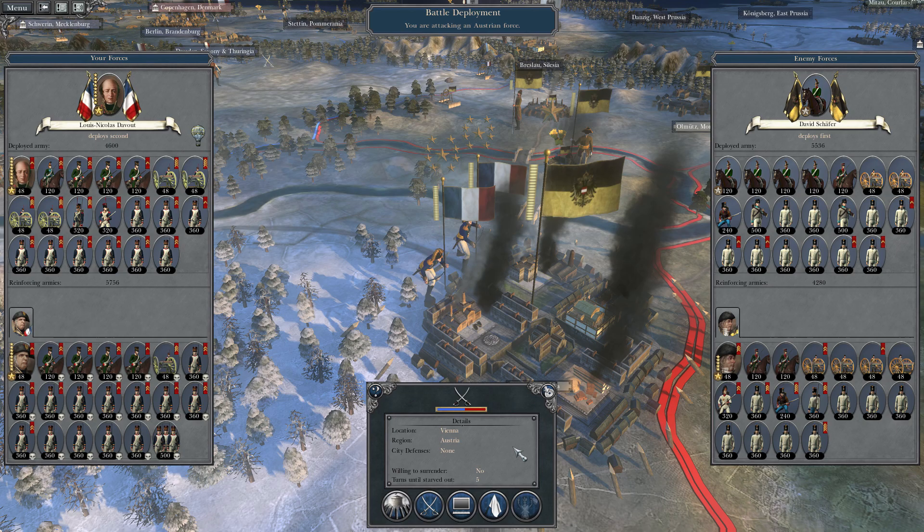Unfortunately, on that note, it's time to end the video here. Thank you very much for watching episode 4 of my Napoleon Total War Darth Mod version 2.6 French campaign. We've got a massive episode coming out soon - episode 5 - where Louis-Nicolas Davout with 4,600 men with four units of cavalry, four units of artillery, the rest made up of infantry, and Marshal Massena with an additional 5,756 face off against 5,536 Austrians and a reinforcing army of 4,280. We should be able to maybe finish off the Austrians in the next episode. So stay tuned for that. Thanks for watching. Leave comments, feedback, and suggestions as always. After this, we'll push against the Russians, and we're still going to be battling with Britain on the coast as well.